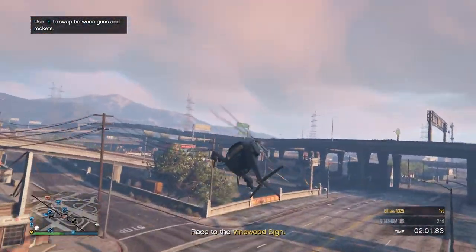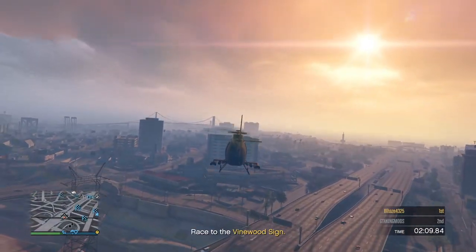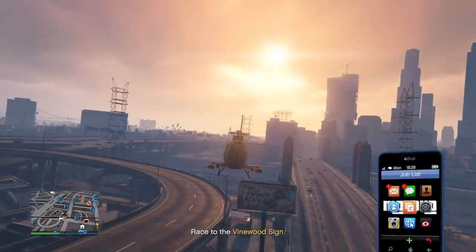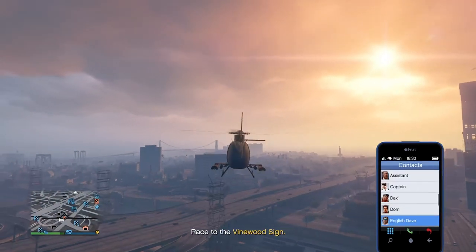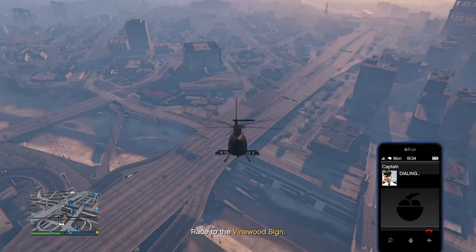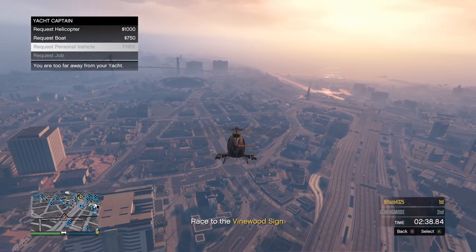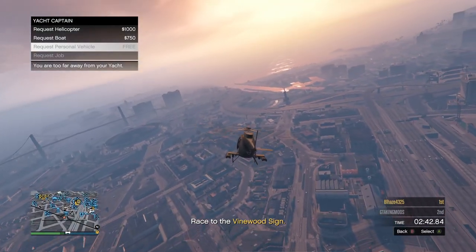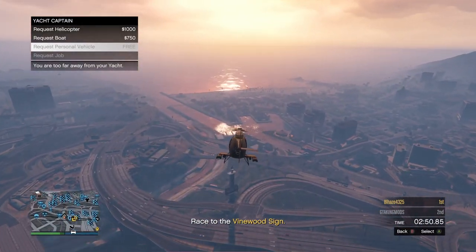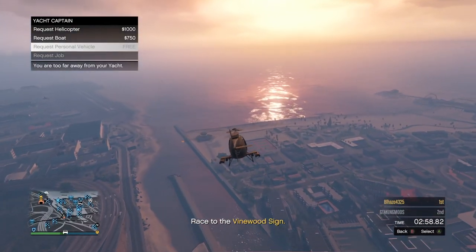Once you're inside your buzzard, take off and you will slingshot back. From there, head to your Galaxy Super Yacht. On the way, call up your Yacht Captain and hover over the 'request personal vehicle' option. Meanwhile, your friends are driving around so you don't get kicked for being idle.